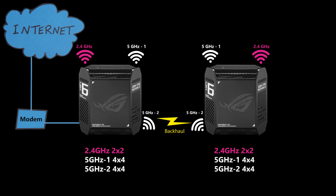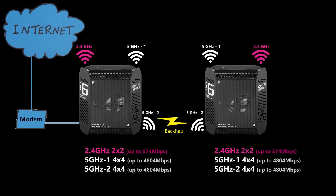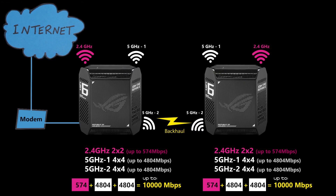It is also capable of using the UNI-4 spectrum, also known as the 5.9 GHz band, which can bring a third and clear 160 MHz channel without any radar interference. Theoretically, it can provide speeds of up to 10,000 megabits per second.